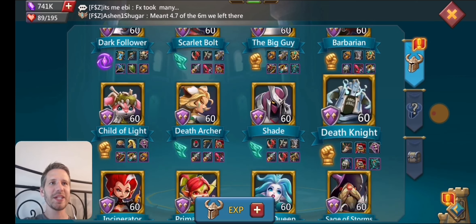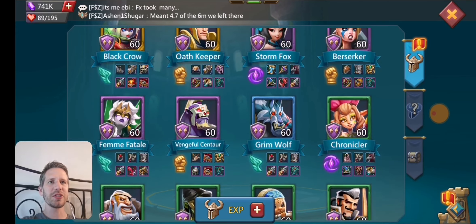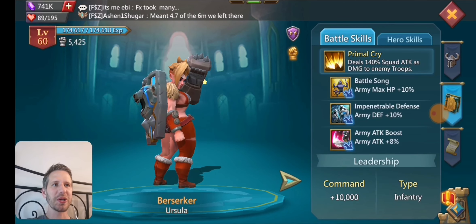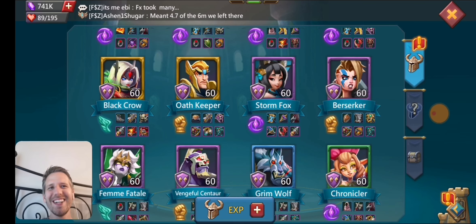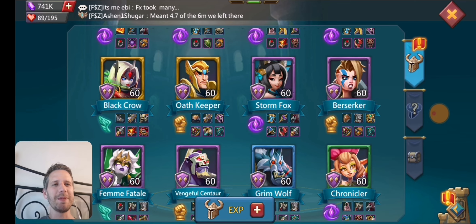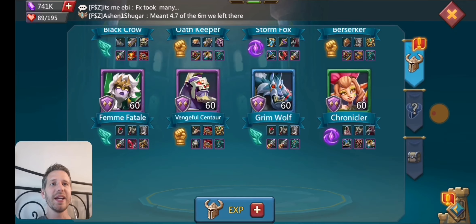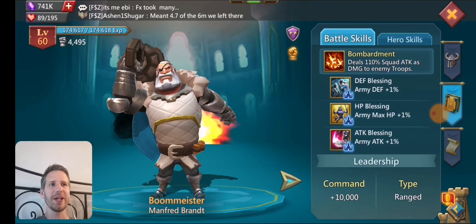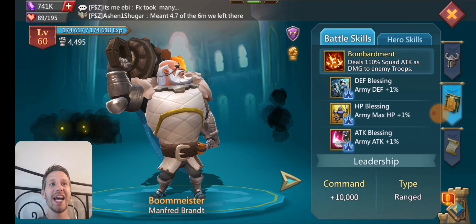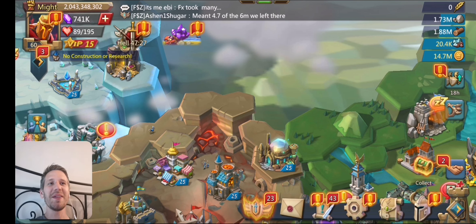He doesn't have Berserker and Stormfox up though. Berserker is really only for defending and maybe forts. It doesn't have the Chronicle up yet — it is only green. Boomeister's not up as well; that's what you get from doing the Dragon Arena, which also gives you some really good passive stats because it's all the army stuff. So I might need to work on that. There is a Dragon Arena coming up, so maybe I'll stream it on this account or something.